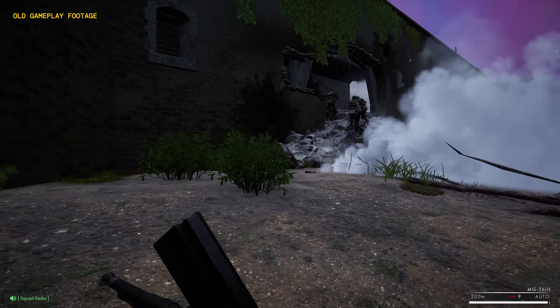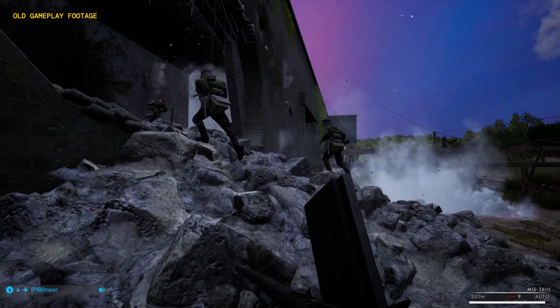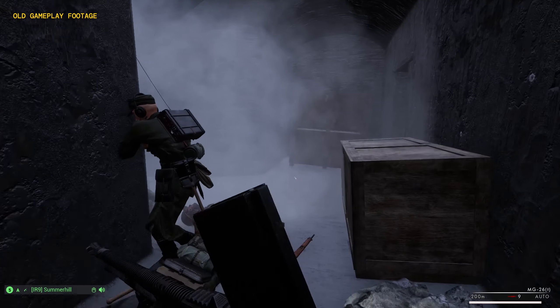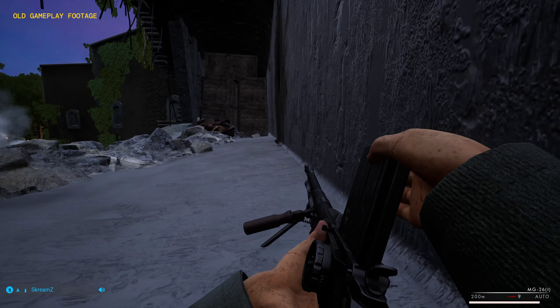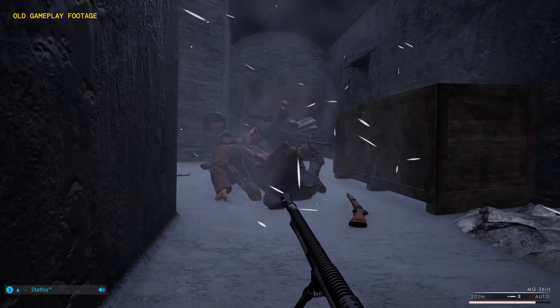In this new update they are focusing on enhancing the level design and elevating the overall graphics of the game, with a particular emphasis on foliage, lighting, and water for Chapter 1 maps. Notably, alongside these graphical improvements, optimization remains a key priority. This ensures that these updates won't compromise the game's performance.